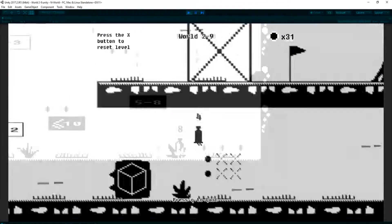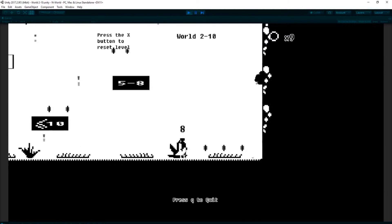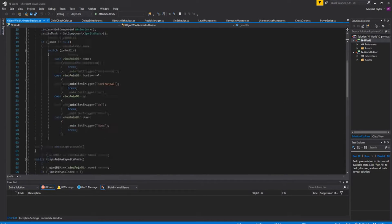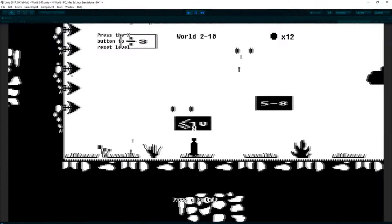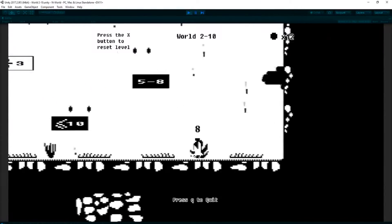Moving on to the technicals. For some reason, Unity's animator doesn't record the sprite slot on the sprite mask component, at least not yet. So I had to make a custom function to have the animations call a set function every time the sprite needs changing. For reference, this is Unity 2017.2, so maybe it's fixed in a later version. If it is, please let me know — I'm a little curious.